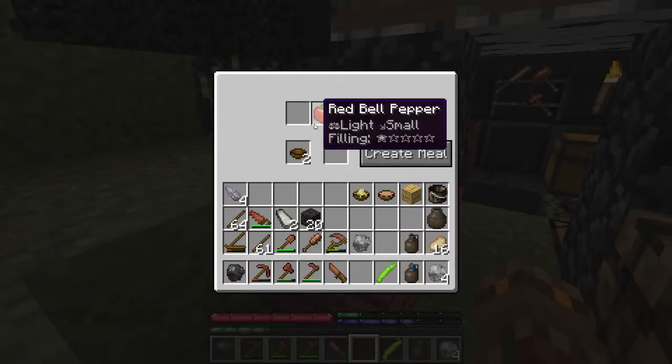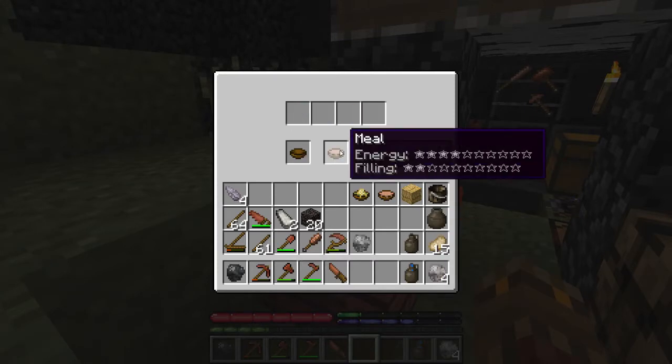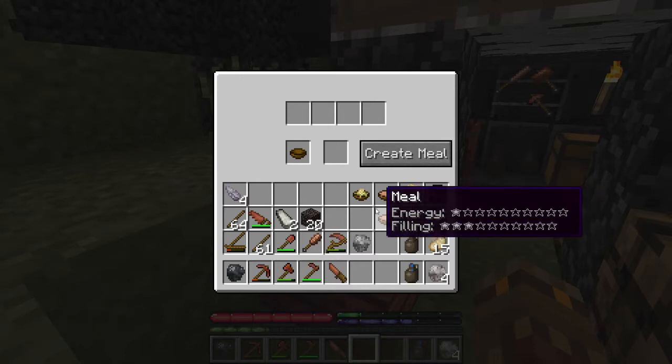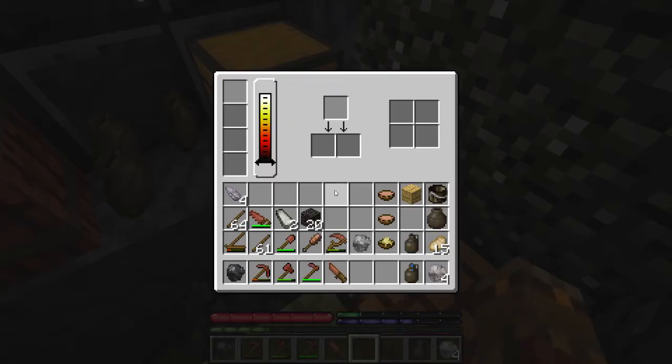Let's cook a meal with some red bell peppers, some green beans, and some cooked pork chop — just a normal meal. But this one actually has more energy; the other one has barely any energy. We were able to cook some meals. I'm going to leave that bowl up there.